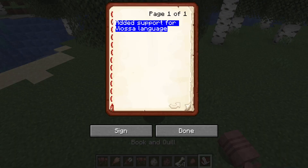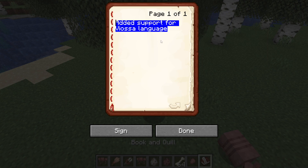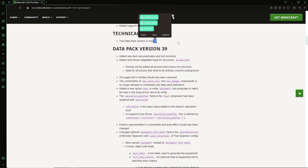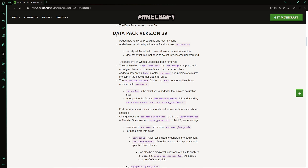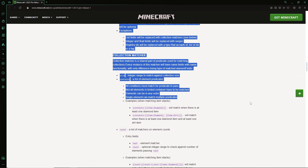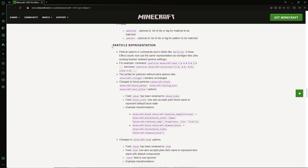The final thing inside of the snapshot is they've added support for a new language - I have no clue what that is, but if you do, they've added support for that. Things we are not going to cover in this video: datapack version is now version 39, and with that there is a lot of new stuff. They've added a new terrain adaption type for density around every piece of the structure, used within trial chambers to make them more buried. They've also added a lot more stuff for item stack components, and some new things for particles which I haven't had time to read through.